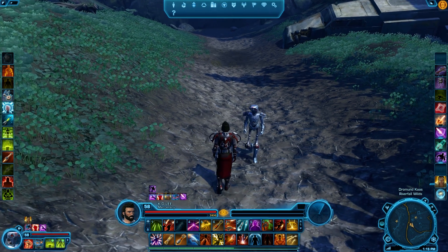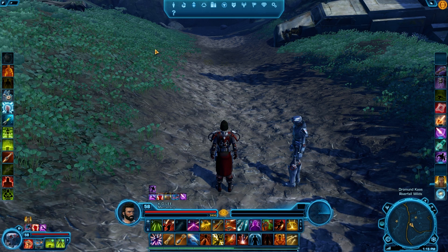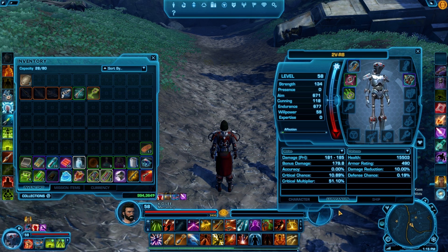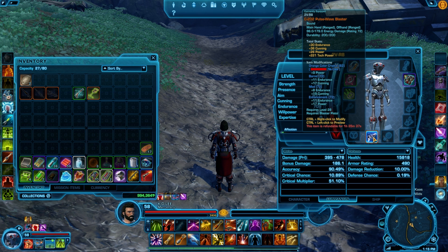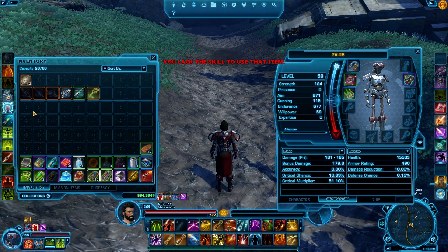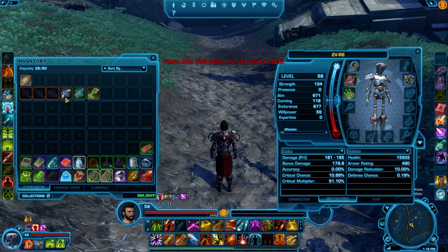The first thing we're gonna check out is what weapon he can actually equip now. I've bought a selection of items. First of all, we'll see if we can throw a pistol on him — and it does indeed take. Let's try a blaster rifle — lacks the skill. Sniper rifle — lacks the skill. Assault cannon — lacks the skill. So a pistol is your one and only option.